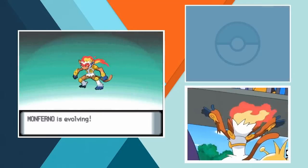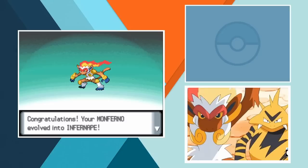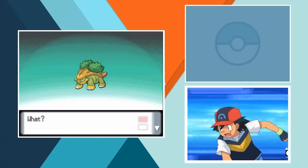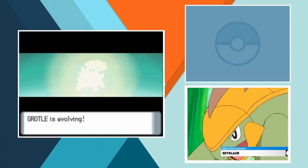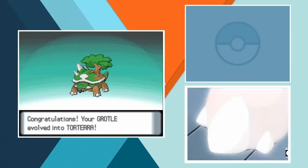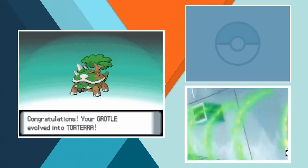Seriously there's such a long time between Ash's 7th and 8th gym badges that Monferno has time to evolve into Infernape despite reaching its second stage since Ash took on Candice. Paul and Electabuzz are nearby when Monferno evolves because of course they are. Paul is notably absent as Grotle reaches its final stage but Ash did go back to the old well that is Team Rocket. Grotle evolves into Torterra learning Leaf Storm in the process and finally, FINALLY we can move on to the last of Sinnoh's gym leaders.